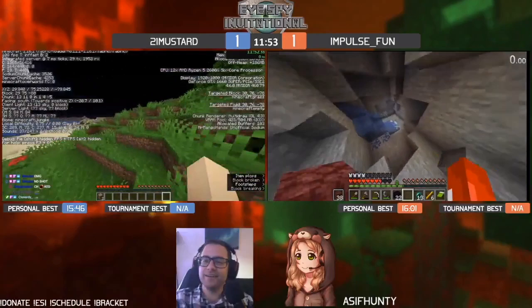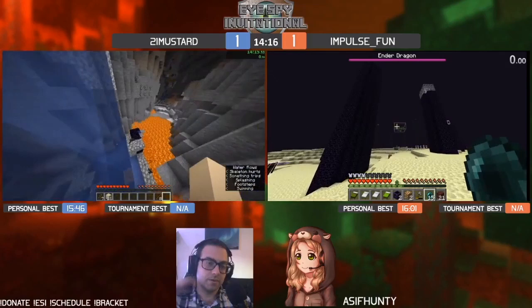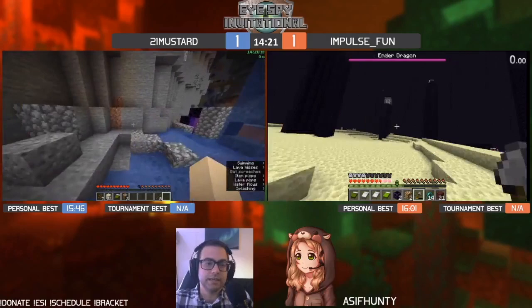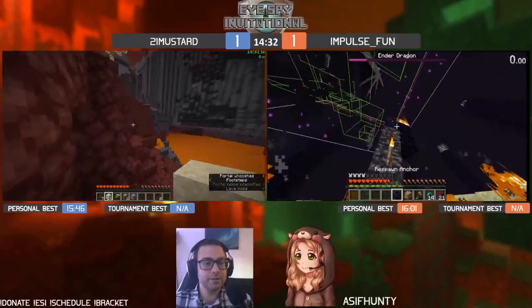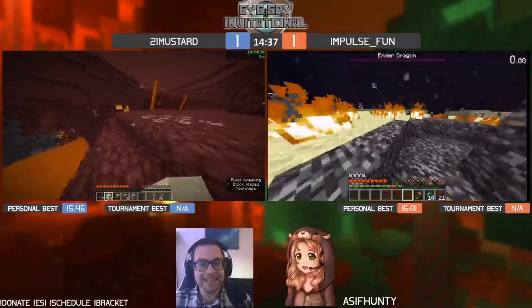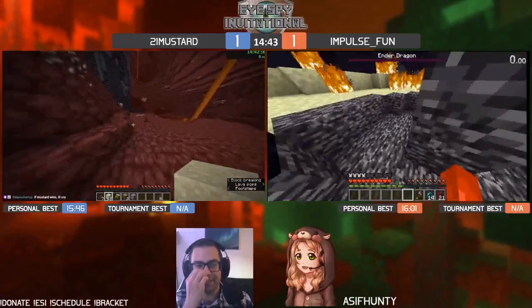Impulse entering now with a huge lead — only needs to finish in eight minutes. Impulse has found the stronghold. Crossbow and arrows will give a reliable two to two and a half minute end fight. First bed looks good, a little panicked but great bed hits. Four beds — not quite enough. Oh, blows up the anchor on top and gets it! Impulse wins the tiebreaker — pretty cracked, wow, nice!